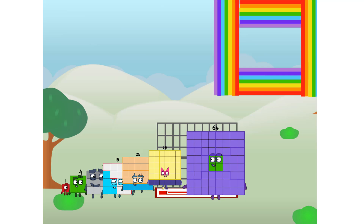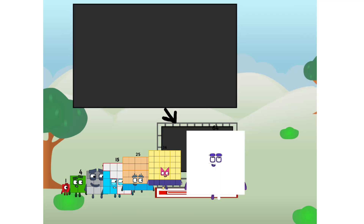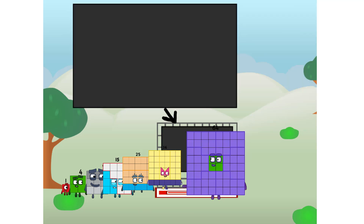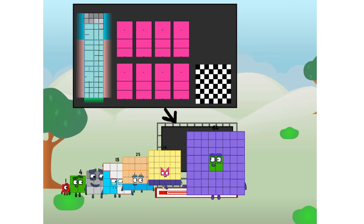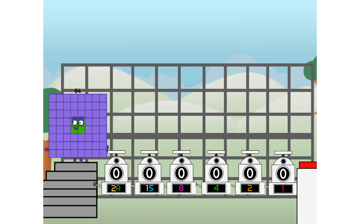Ah, there you are. This way. I've got so much to show you. I'm sixty-four. And I can be a strong square, a chess board, a super rectangle, eight octoblocks, or even a super cube. But today, I want to show you a little trick I call binary boosters — using the power of doubles to send any number flying.